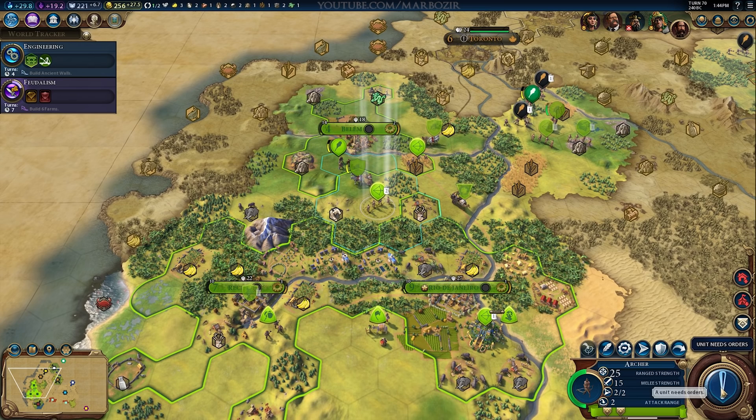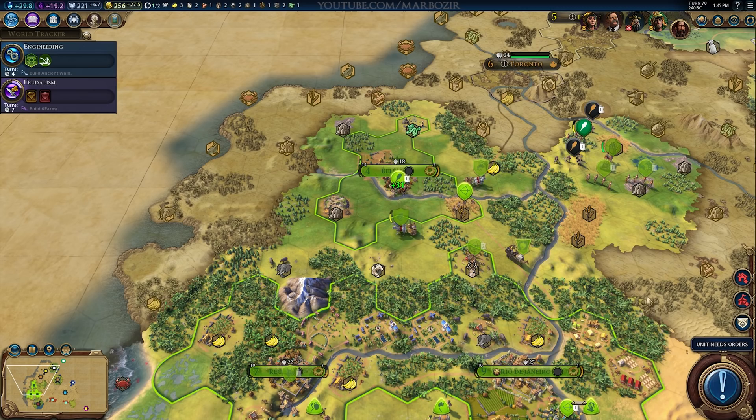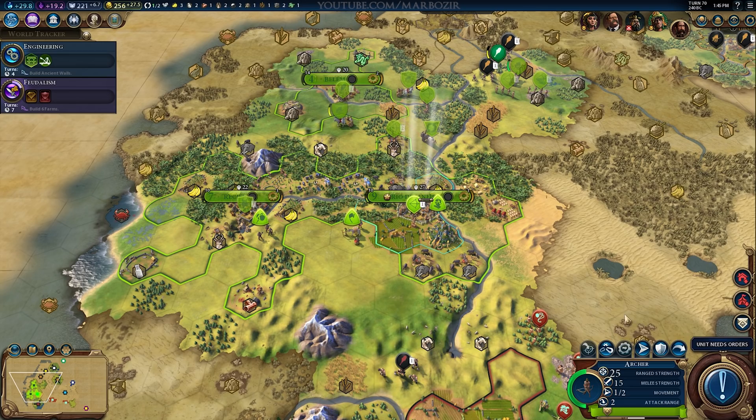One small thing I really like is that you can clearly see which units have how many promotions. It's a small thing but it definitely helps. I'm actually kind of curious what some of the more advanced unit promotions are — I wasn't able to check those in this game, mostly because it was too short. But that just means I'm really looking forward to playing it a lot more.